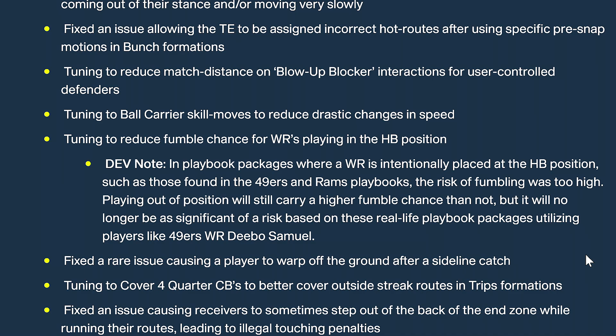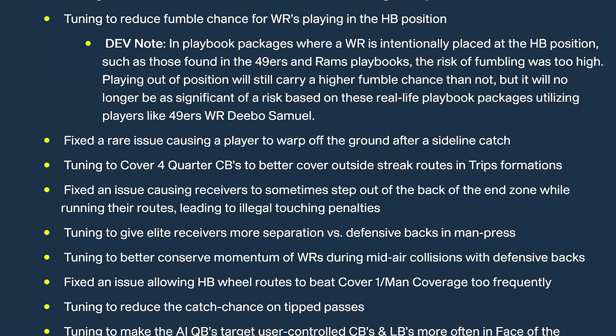Tuning to reduce match distance on blow-up blocker interactions versus user-controlled defenders — that's going to be interesting for running the ball. Tuning to ball carrier skill moves to reduce drastic changes in speed. Did they slow it down or make it faster? When I'm running inside zone and I see the right side open up, I cut and go — if they slowed it down, that hurts inside zones. But if they made it better, they just buffed the inside zone.